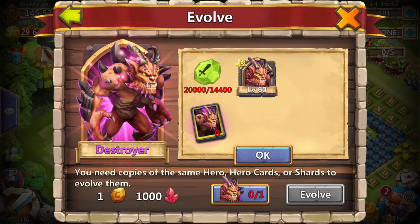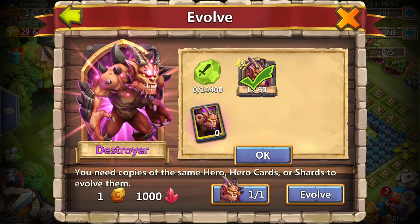I'm not going to use shards. Those are your three options: you can use a hero, use a hero card — though there are no Destroyer hero cards in existence — or you could use 20,000 shards. I'm just going to go ahead and sacrifice that one Destroyer. We'll lose some might, but it's not going to be a whole lot, and I think I'm still going to stay at least around 145,000.